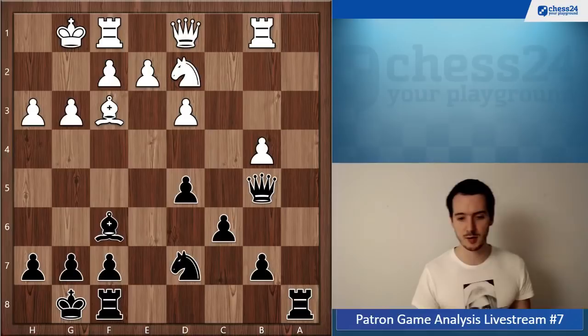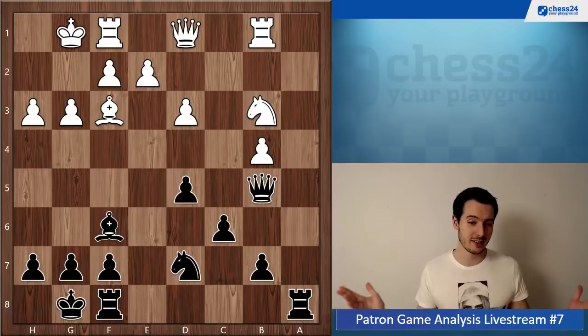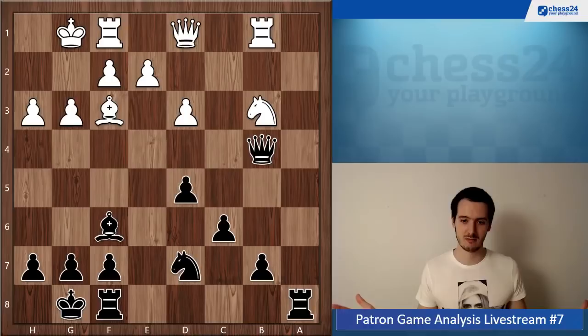Queen b5 is a nice prophylactic move, also preparing knight b6 and all of that. Knight b3, but here you should take the pawn — free pawn, take it! What's the problem?